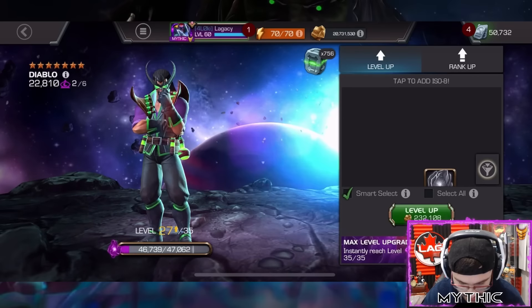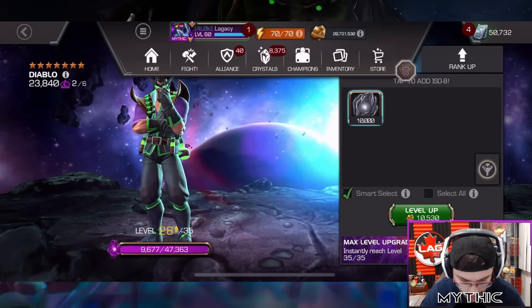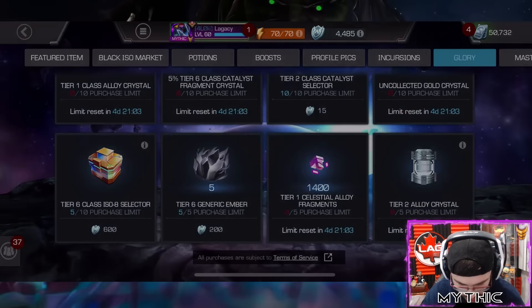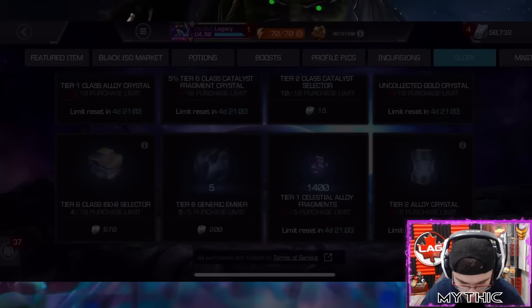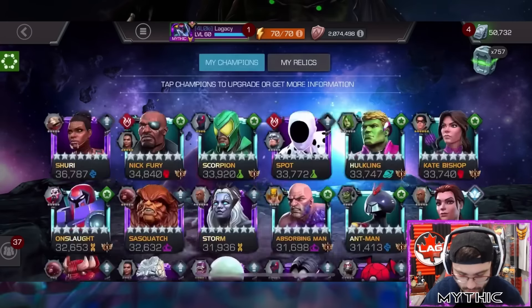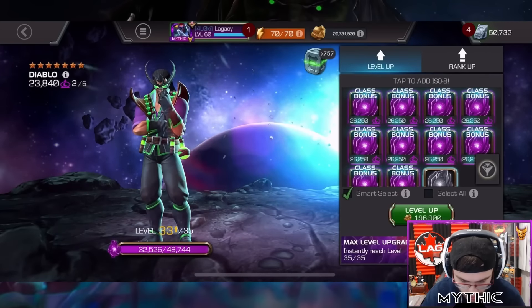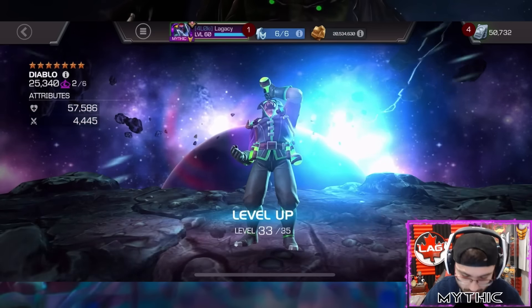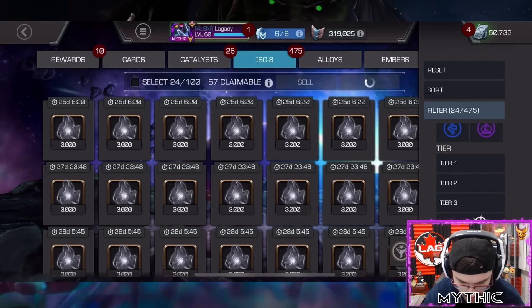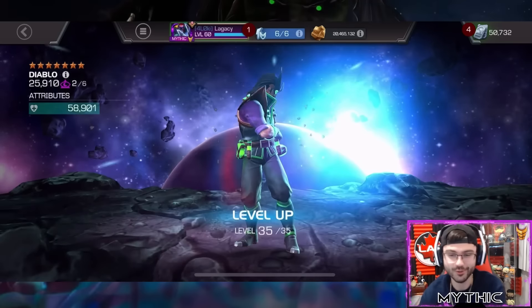Let's give him all the ISO we have. Not quite enough — let me grab one ISO package from the glory store. We want mystic ISO. That should do the trick. Diablo rank two, level 35 — another seven-star joining the rank two ranks. Great.